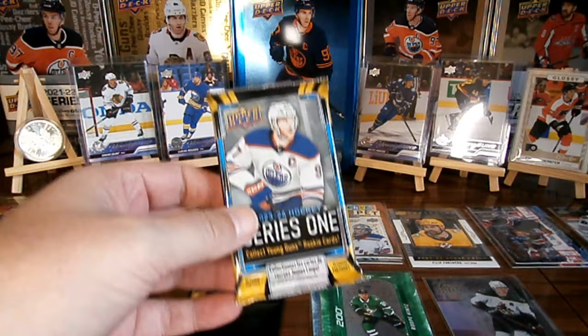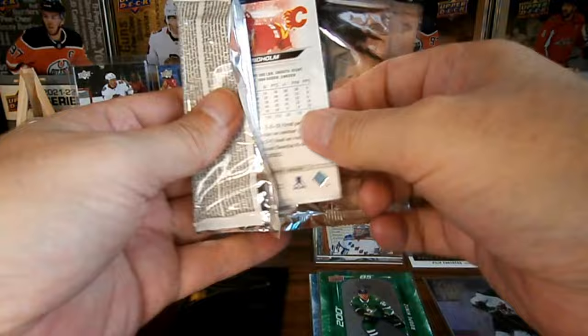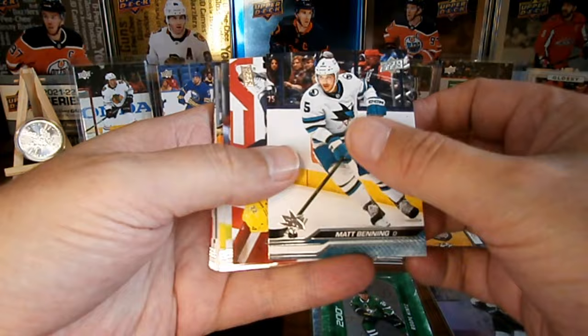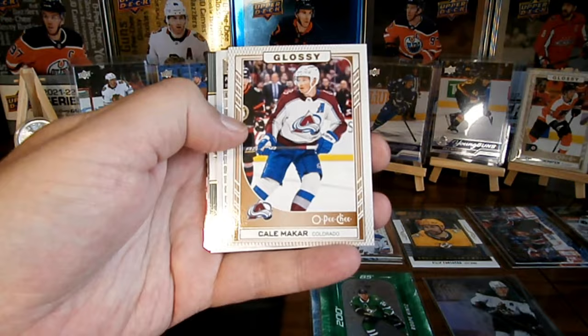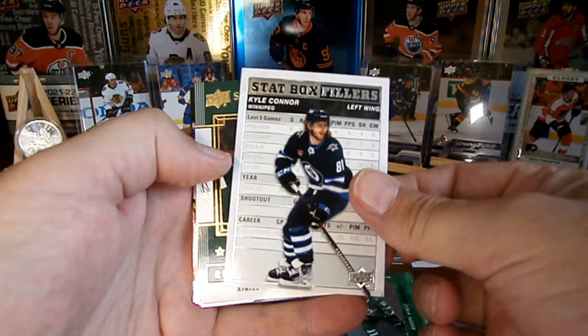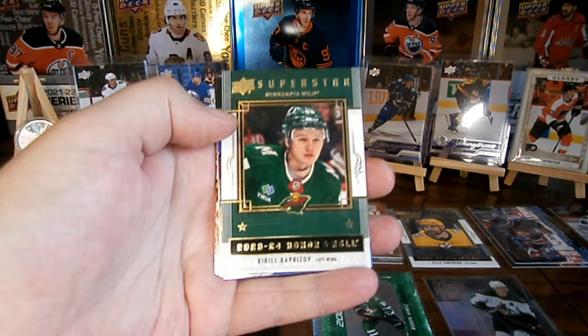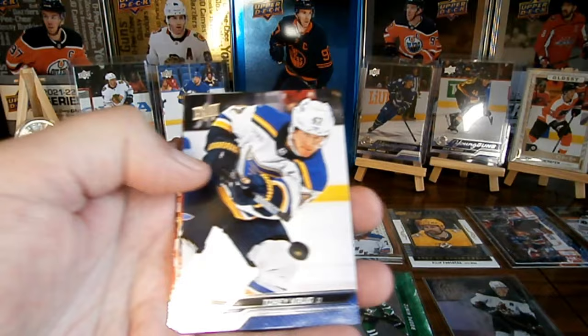Last pack. I want to thank everyone who watches my videos, likes and comments — I really appreciate everything. This is so much fun, the last few months doing this have been great. We got a glossy — a Kale Makar glossy, nice. We got a Kyle Connor stat box filler, and we got a superstar — a Kirill Kaprizov superstar, definitely very nice. We got some base.